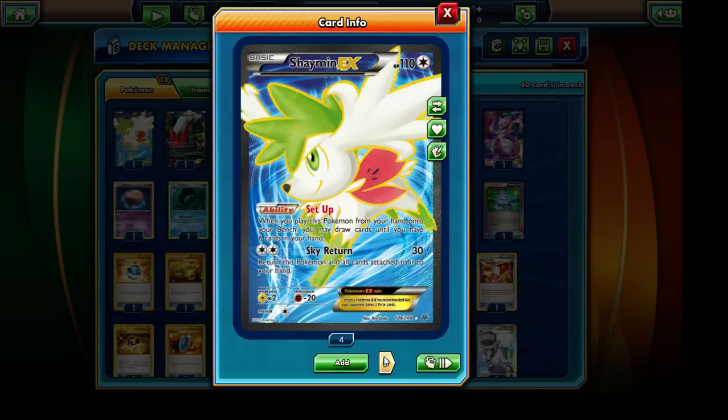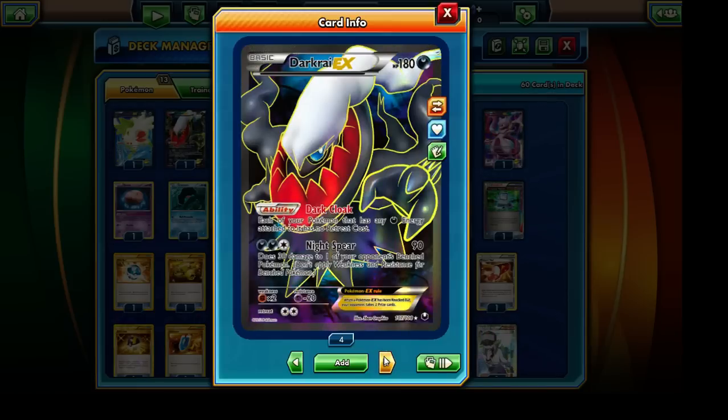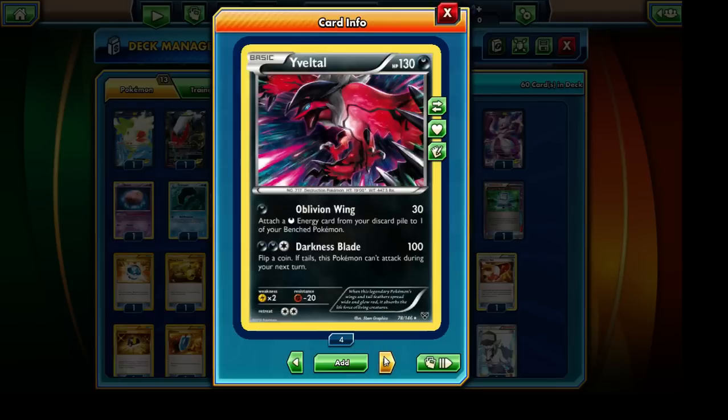Number two, we have the Darkrai EX with the Dark Cloak ability, which allows each of our Pokémon that have any Darkness energies attached to freely retreat. Its Night Spear attack is also pretty powerful. I never really realized how useful Darkrai EX could be, given that Eviltal EX usually overtakes it as the main attacker, but Darkrai EX is a very solid attacking Pokémon and will probably see a bit of action.